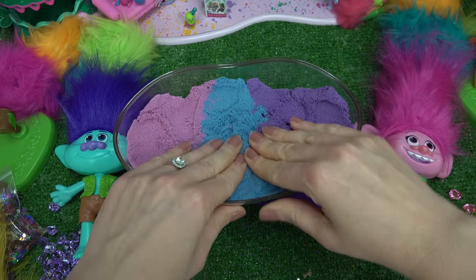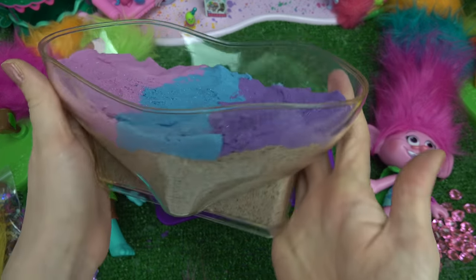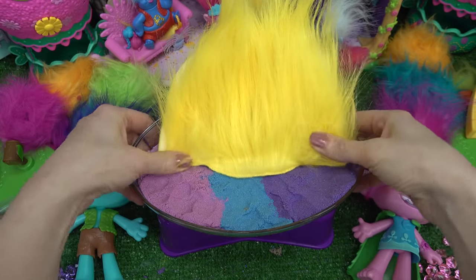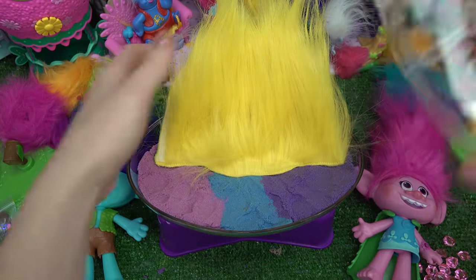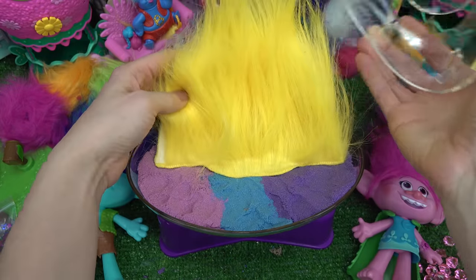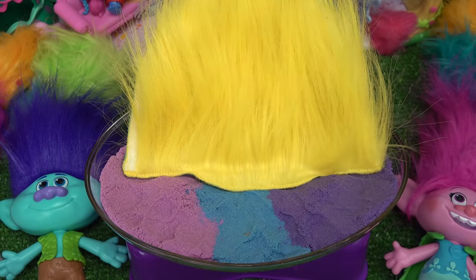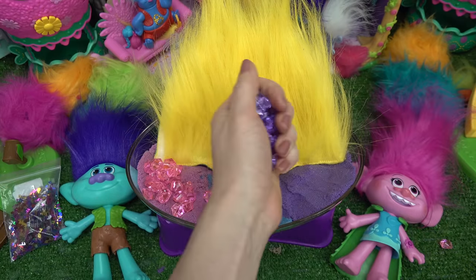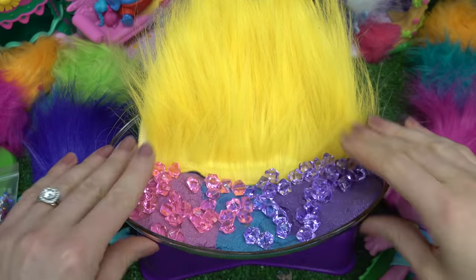Let's go ahead and pat this down. Let's lift this up — this is what it looks like so far. Now we are gonna add some troll hair. This is actually Viva's hair color. Just kind of press it in here, so when we do close the heart it's gonna have a bunch of troll hair in it, which is gonna add some nice texture and some vibrant color. I've got some gems — they're so pretty. I'm gonna add the pink on this side, purple on this side, and they can kind of combine together in the middle.